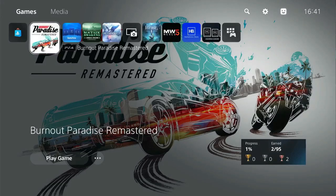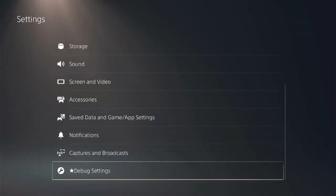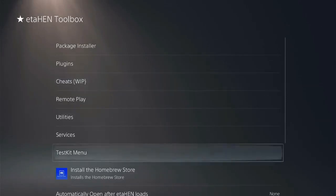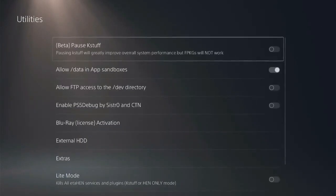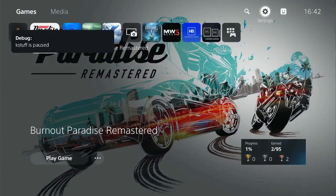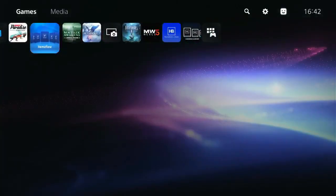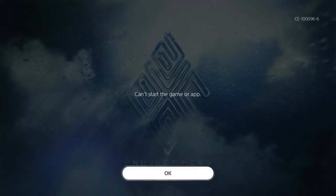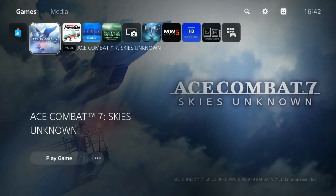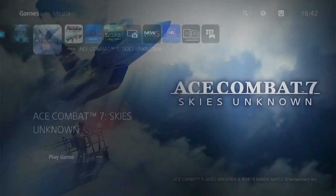Now let me show you what happens if you enable K-Stuff before running the game. I go to Settings, Debug Settings, Utilities and enable K-Stuff. When I return to the dashboard and fire up the game, there it is guys — can't start the game or app. If you enable K-Stuff before running the game, you won't be able to open the game, let alone play it. But if you run the game first and then enable the K-Stuff option, you can enjoy faster and smoother performance. That's the key, guys.